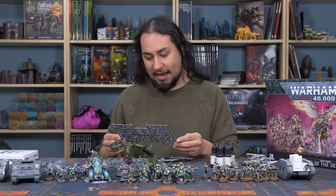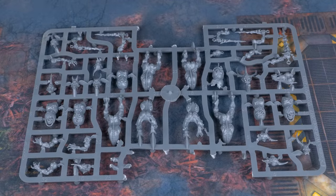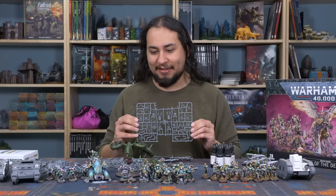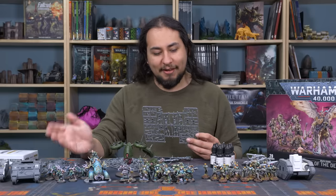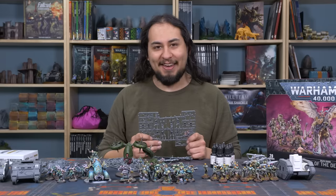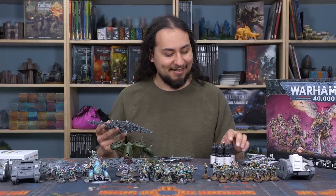I actually have plague bearers. You can ally daemon units into Death Guard, so maybe some pox walkers and the Sloppity Bilepiper or one of the weird little infantry characters you can take in a Death Guard or Daemons army. I have 21 plaguebearers, which is between two and three squads, so to fill it out I don't really want more pox walkers - maybe some more cultists, or maybe I just go the daemon route. I think I have enough paint to paint up a Death Guard army with quite a few auxiliary daemon units.